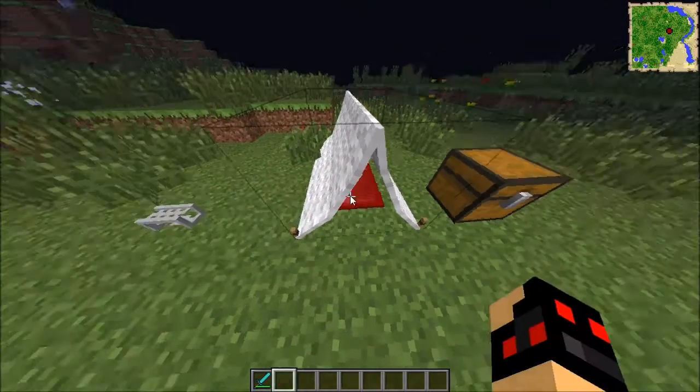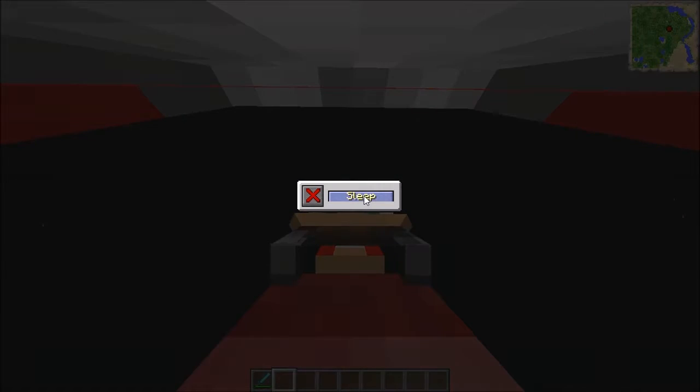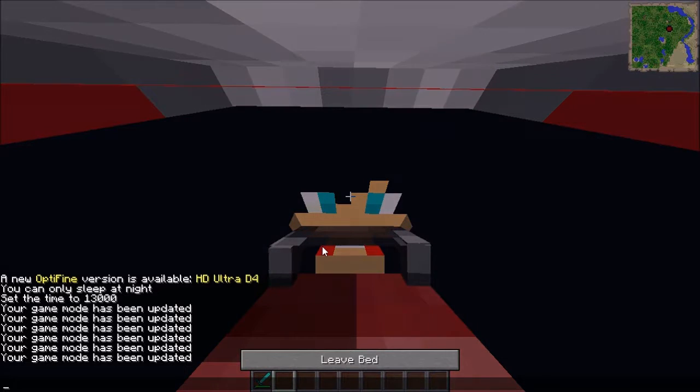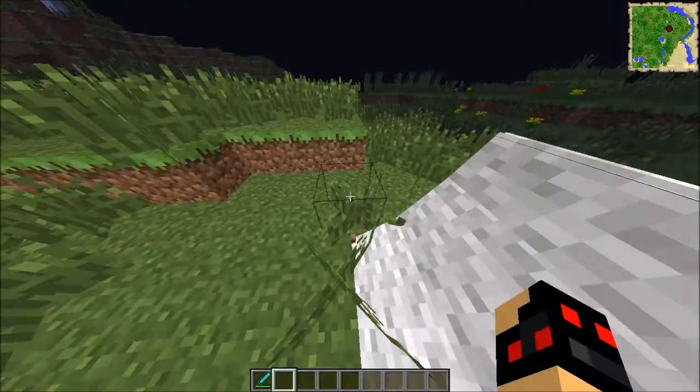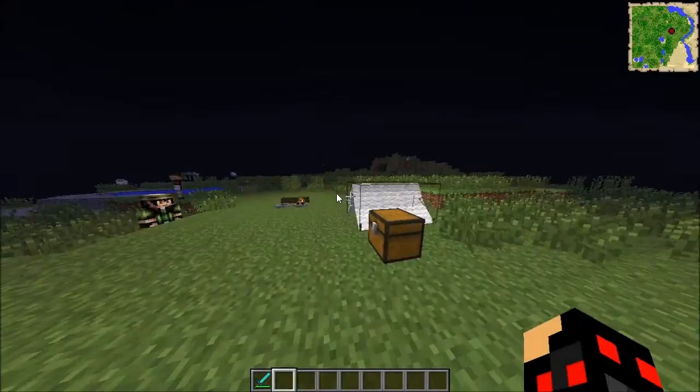You can click clear space on the tent and it will remove everything in there. Oh, there we go — I actually slept.